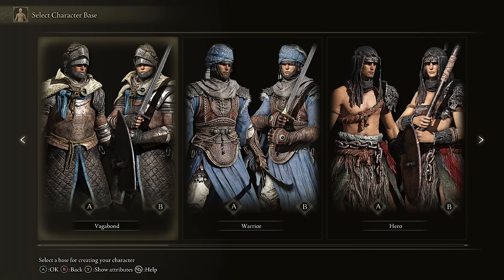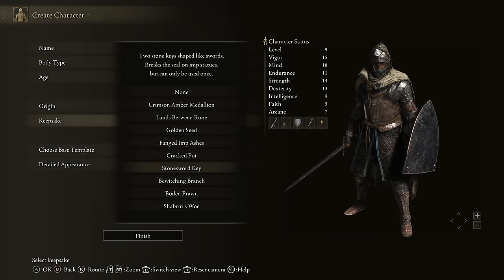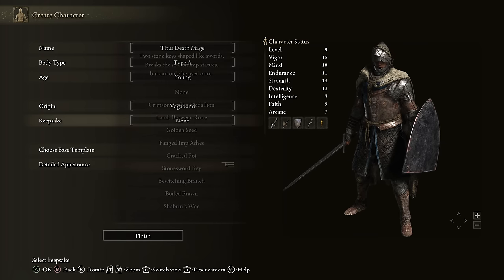This may seem counterintuitive as a mage, but if you want to stat-optimize early game and late game, you want to start off as a Vagabond. For keepsake, grab the Stonesword Key unless you're confident you're not going to miss any of the ones shown in the guide — then you can grab the Golden Seed. It's up to you.